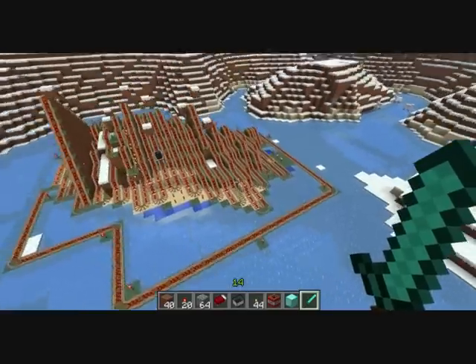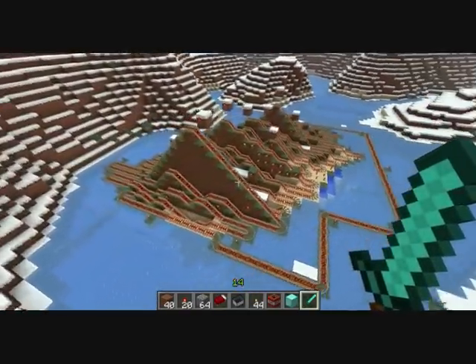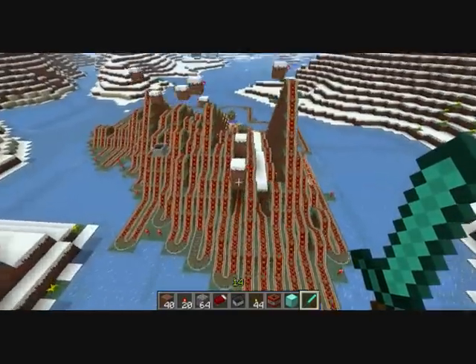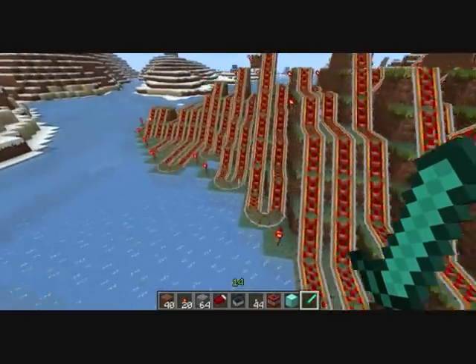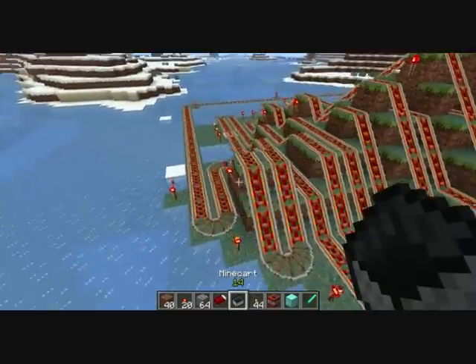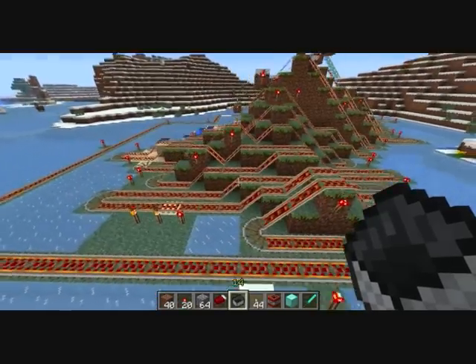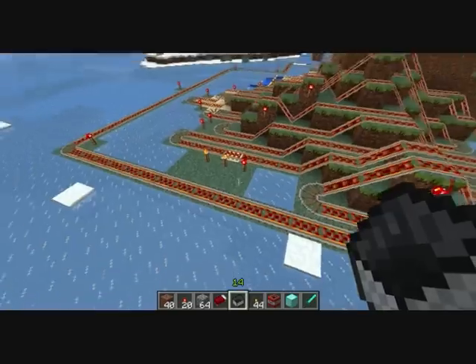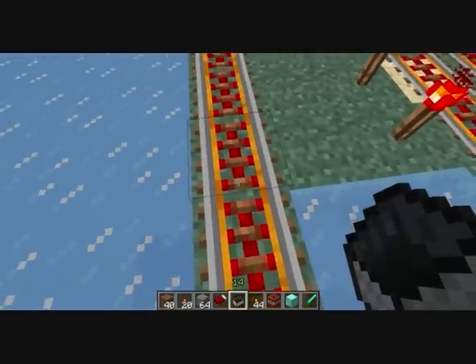I have got a rogue minecart running it at the minute, I think it's just the one, there might be another on there somewhere. I do believe that an enderman or something has come along and has stolen a piece of my dirt, which has ruined the track in one spot, but it doesn't actually make too much of a difference — I can still run it. It is good for now, I will go and fix it at a different point.